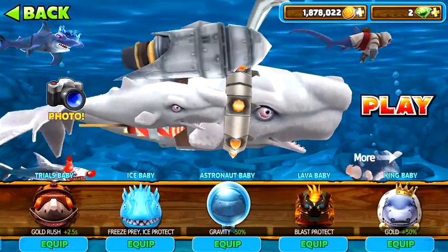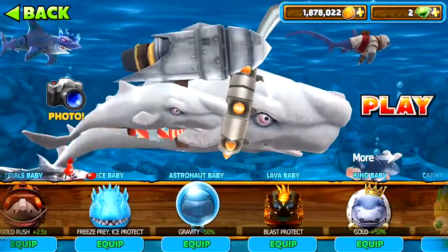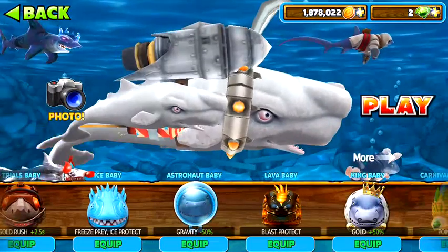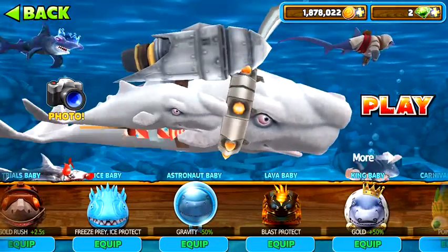Truss baby gives you gold rush plus 2.5 seconds. Ice baby freezes prey and gives ice protect — once you go in the ice land it protects you from the ice glaciers or whatever.